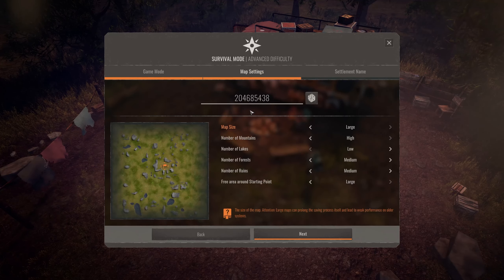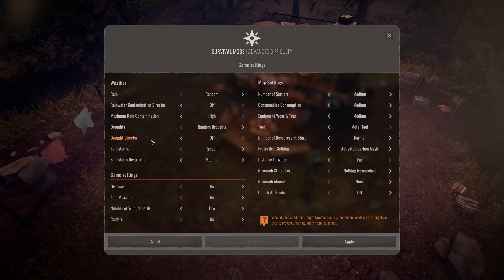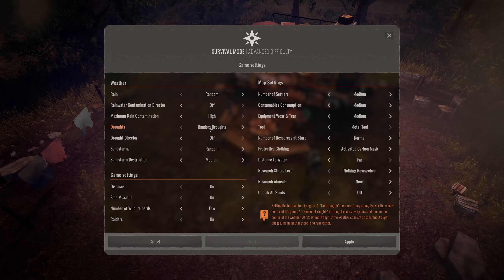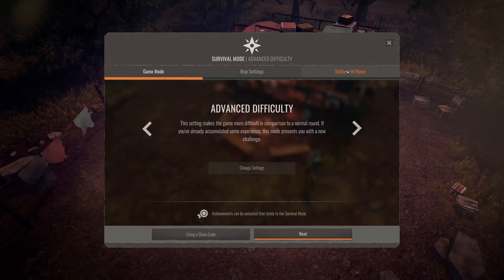Next up we have the map settings, where we can choose different parameters. There's lots of stuff we can actually change here. We could also do this in the difficulty settings - for example, how strong droughts would be. With the advanced difficulty we have quite a lot of droughts, as well as rain. Number of settlers we're starting with is medium, everything at medium. Raiders are of course enabled, and side missions are on too - they're also revamped with new stuff coming in.